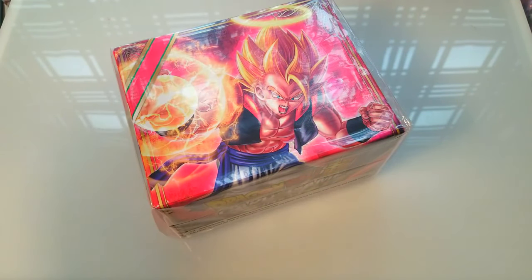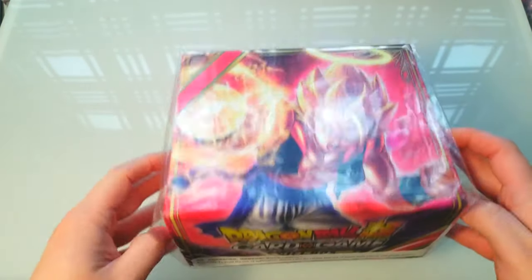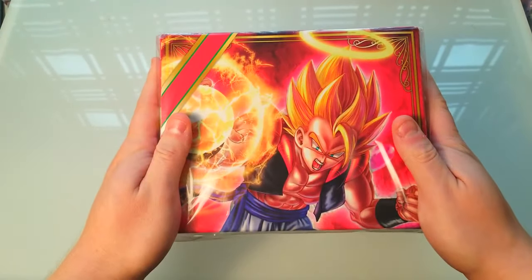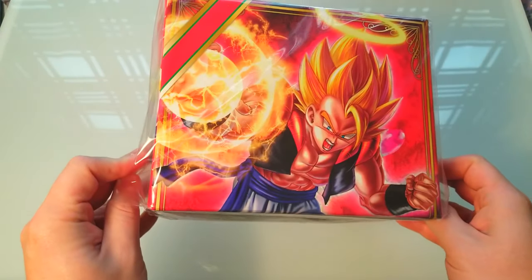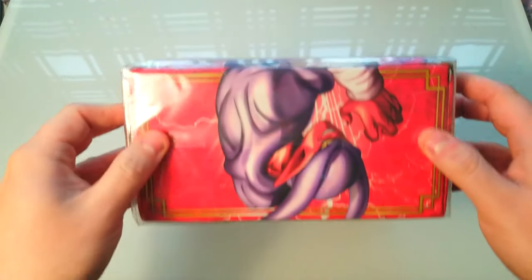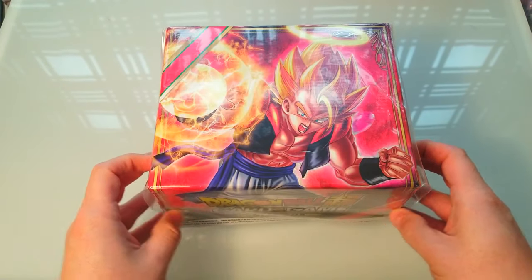Welcome back everybody, it's time to lock down something new today. We've got Dragon Ball Z Super the card game — we have a gift box here with six packs, a tournament pack, and a promo card. My friend Andrew told me about these cards, said it looked pretty sweet, and the artwork and stuff looks pretty cool. This one's for you Andrew, you're making me spend all my money here.